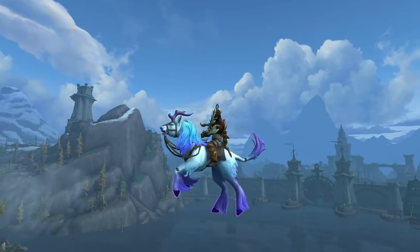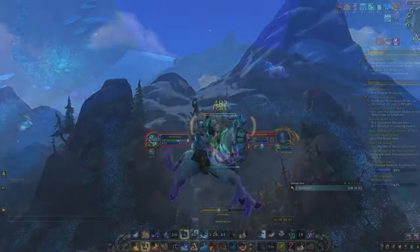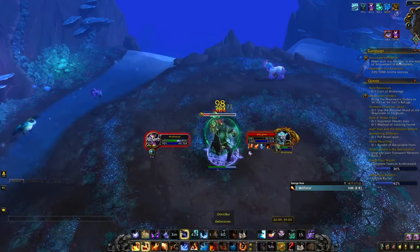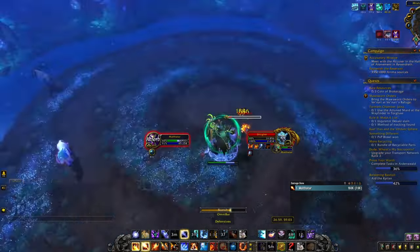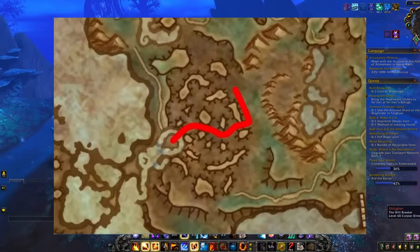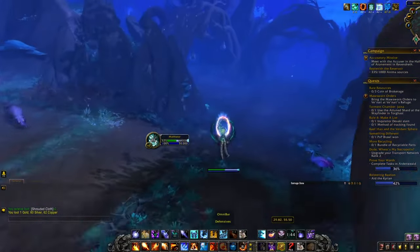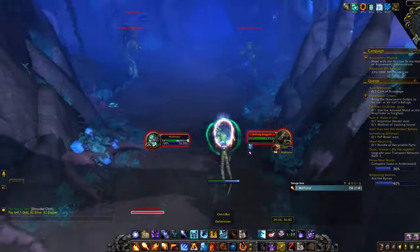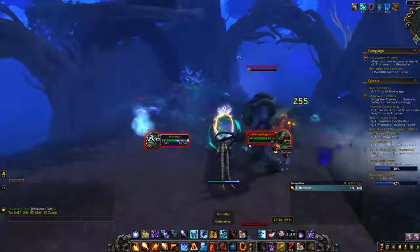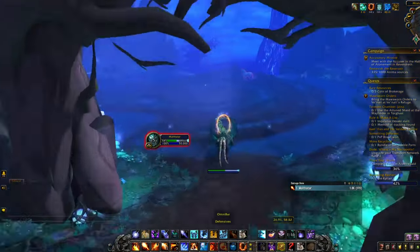Another mount available in Ardenweald is the Shimmermist Runner, which drops 100% from a rare spawn called Shizgher located in the Mistwail Tangle. Shizgher needs to be unlocked by running through a maze using the correct pathing — you can navigate it by looking for doors that have a lamp with blue light near them, or simply follow the route shown in the video.